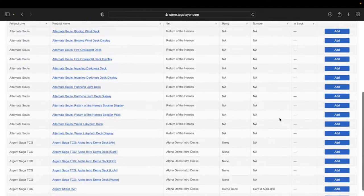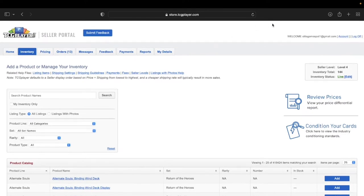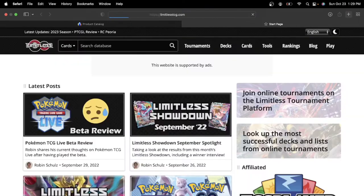These are all bigger item cards, which is why we're gonna talk about what's up next — how do we bring this account to the next level? Level four is the highest level, but how do we level up our sales and keep growing from here? You could just keep doing what we've been doing, listing high-ticket items that sell really nicely. But what we're gonna do is make this more accessible and head over to a website called limitlesstcg.com.